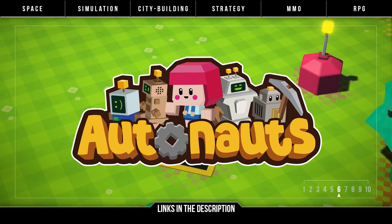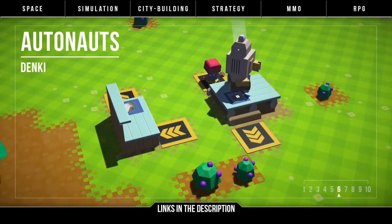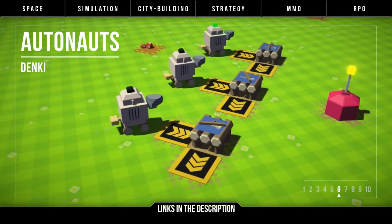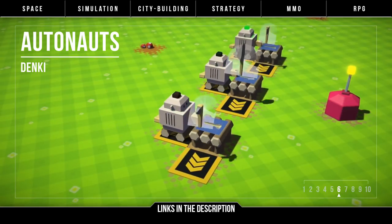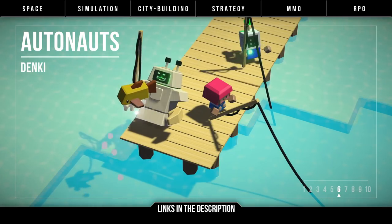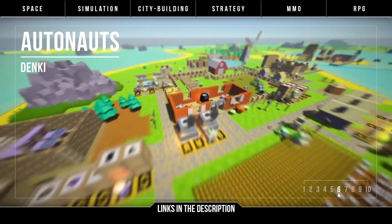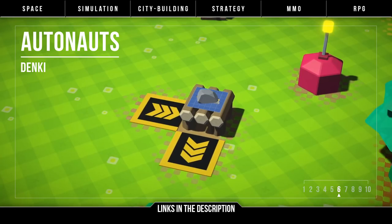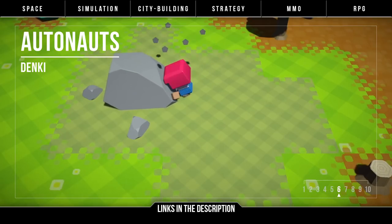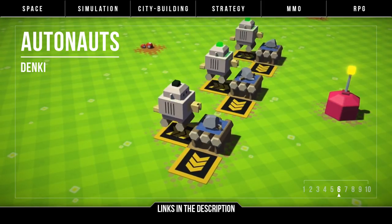Autonauts is perhaps the most Factorio-like game on this list, since it's about colonizing uninhabited planets with automation and robots. Rather than production lines and conveyor belts, you have autonomous robots that you program using a visual programming language, making them repeat actions in order to learn — from cooking, fishing, building, farming, tailoring, and more. There seem to be so many interlocking systems, which should be a fun challenge. The low poly art and chill vibes make this really appealing, and best of all, it should be releasing in Autumn 2019.